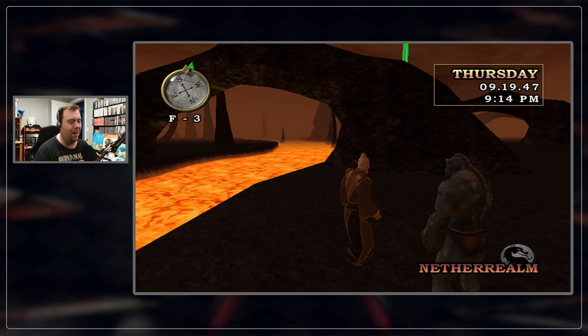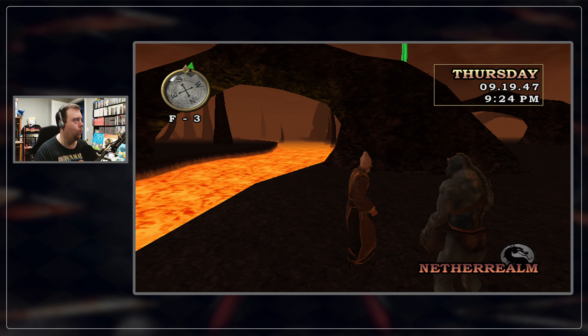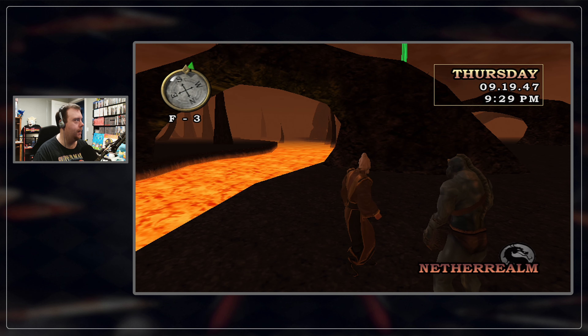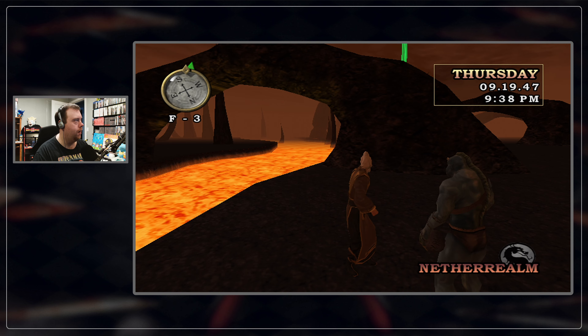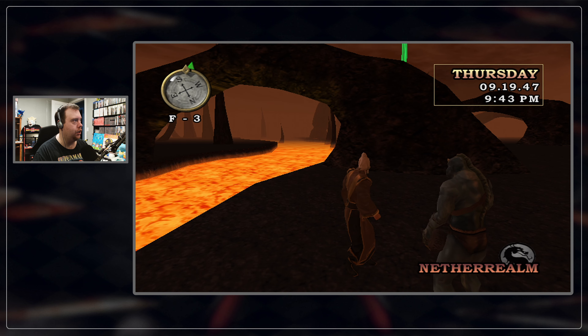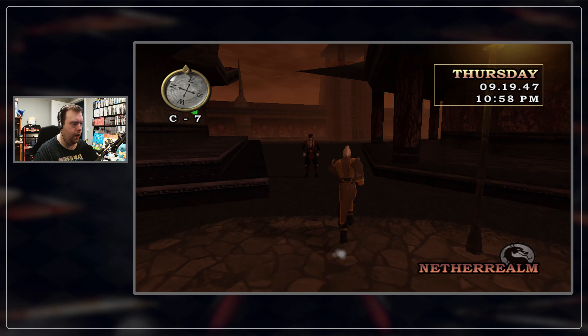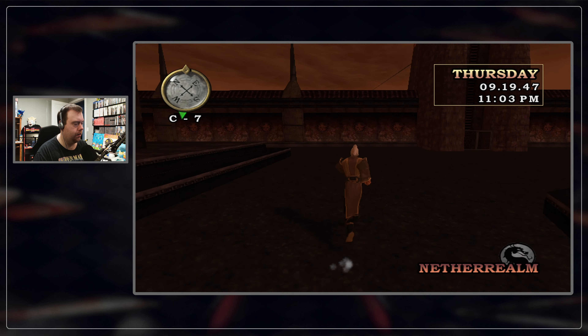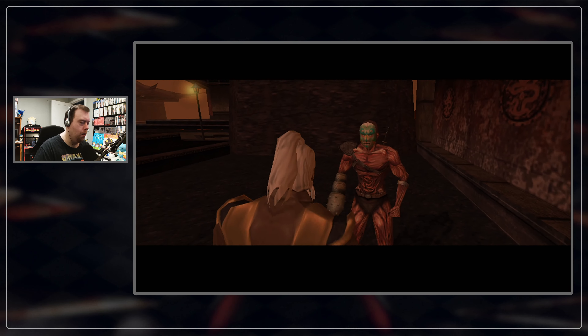Okay, well, we have to go find Dramon. He is located — the Netherrealm City gates, pass through them. He's found at D6 behind Shinnok. Okay, here's Shinnok. D6. There he is, right on.